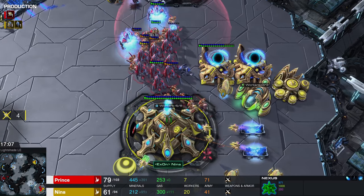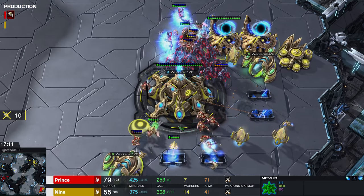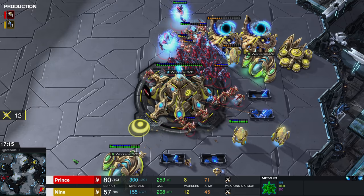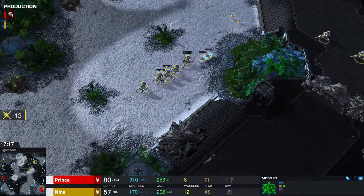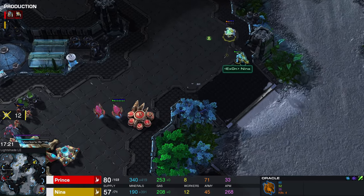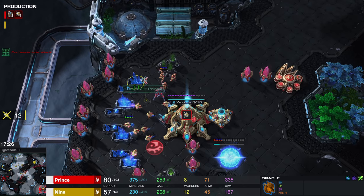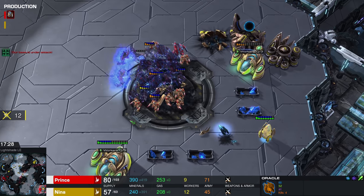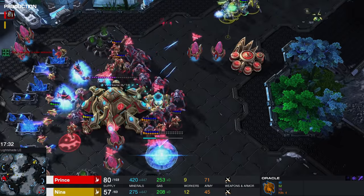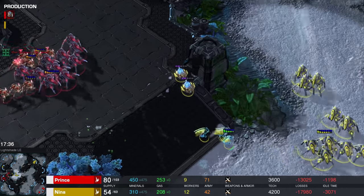The recall is being utilized, and at this point Prince must realize that the recall is not going towards his main — it's going to be at a location somewhere else on the map. She makes a beeline straight towards the third base. There is still an Oracle here available as well. Nina must have realized at this point that there's also an observer here. Prince is going to be able to destroy his old main base. He's going to be able to return back home just barely in time, and the Oracle actually gets sniped.